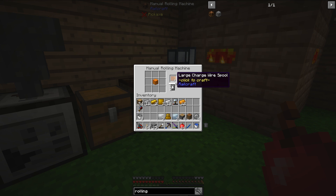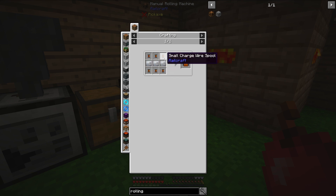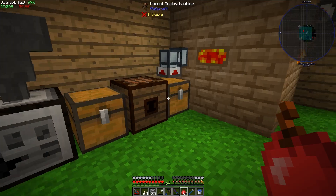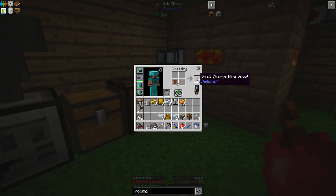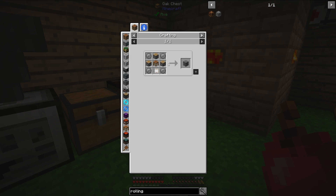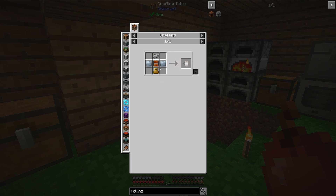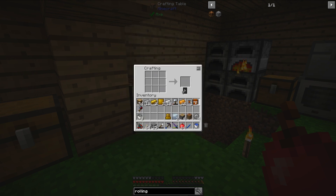I do want to upgrade this manual rolling machine — it's slow. Although I'm not sure if the powered rolling machine is actually faster. I think if I do this I can get these smaller pieces, and then I should be able to wrap this up. Fantastic — that should be all.